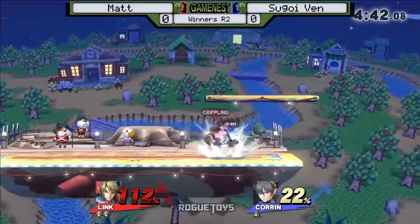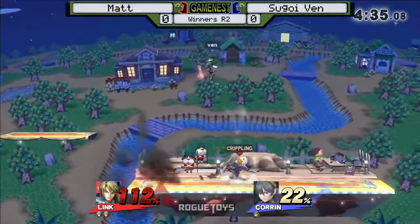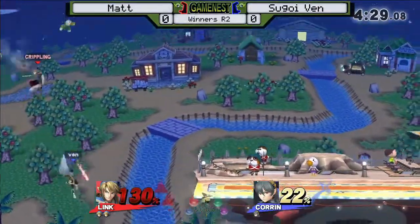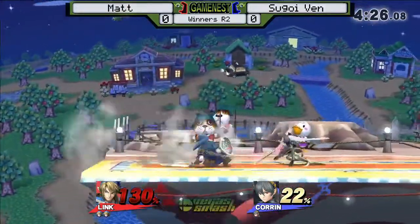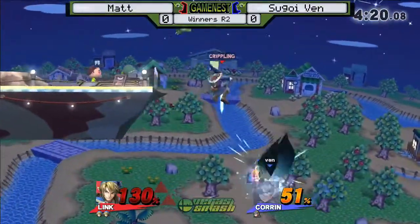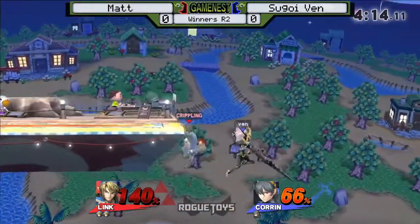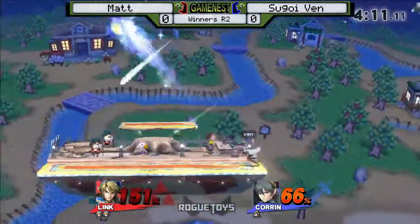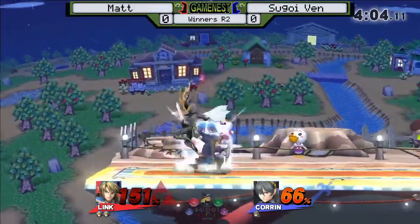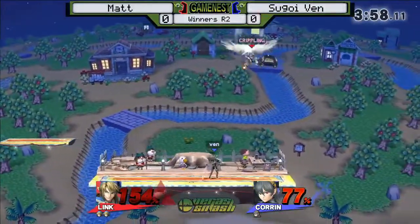We're seeing some great patience here from Matt. In comparison to Toon Link, he might not have the quickest attacks, but he does have longer attacks and meteor attacks. So if you fair from ledge, that has so much shield stun and shield pressure that it's actually safe — if you try to punish it, he can grab you or jab you. And look at Matt running away with his lead here at 70%, and he almost traded with that down air and did get a kill.